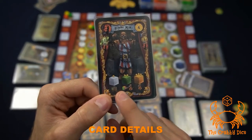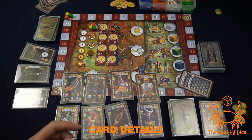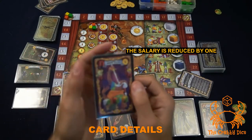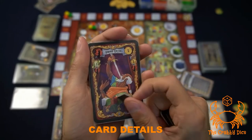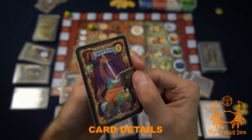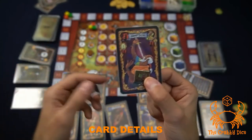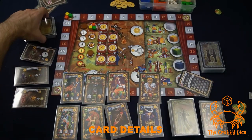Trailers are simple: when you gain a trailer, assign it to one of your performers to reduce that performer's maintenance cost by one. For example, a performer who normally costs one per round would cost zero with a trailer. Trailers are especially useful because once a performer is flipped to their three-star side the cost is almost always one — so having a trailer means you never pay for that performer again for the rest of the game.